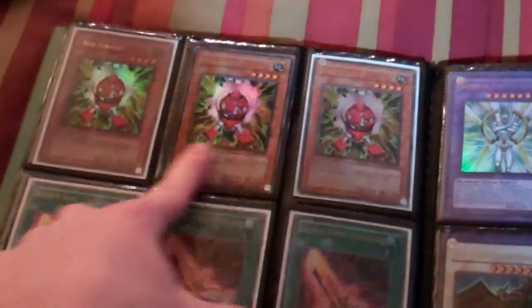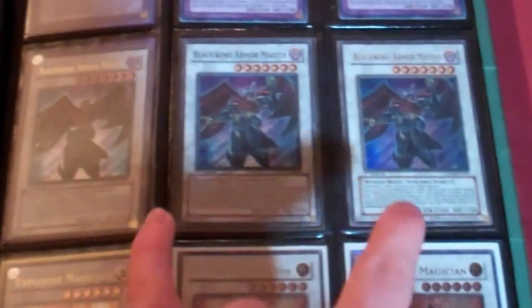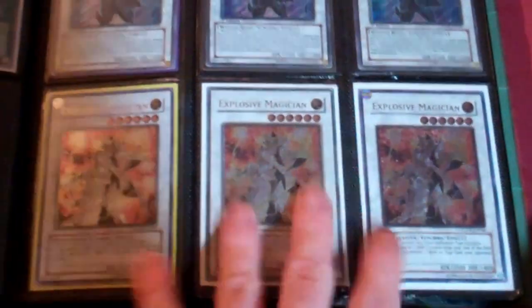XYZ Reborn, super Fall Trolls, rare Army Arms, rare Asceticisms. Hobby League Gadgets, ultimate Insector Swords, ultra Shinings. Two of the Armor Masters are ultra, the other one's super, ultimate Explosive Magicians, more rare Asceticisms, ultra Thunder Ends, ultimates and Mighties.